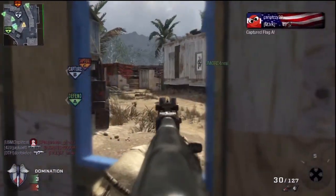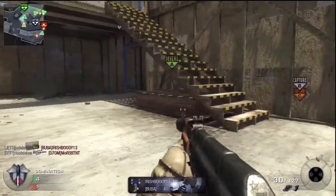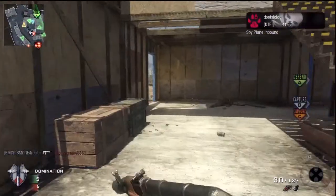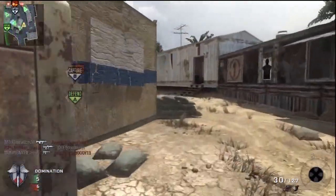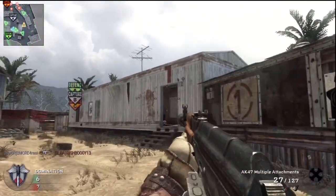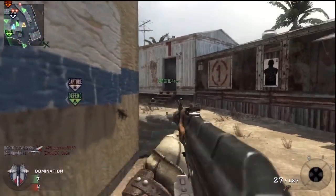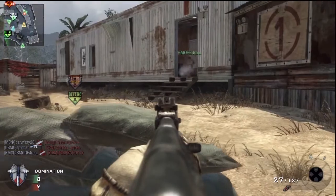The AK-47 is unlocked at level 38 and it's a really powerful gun. It's 40 damage up close and 30 damage from far away. That means it's a 3-bullet kill up close and 4 bullets from range. If you put a silencer on it, the range is going to be 3 bullets up to about 25 meters, and after 25 meters it's a 4-bullet kill.